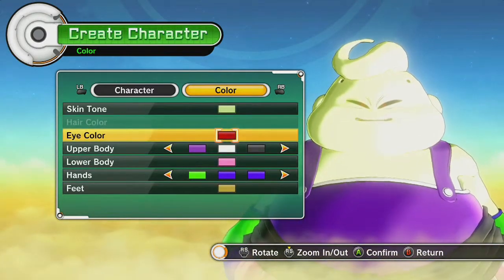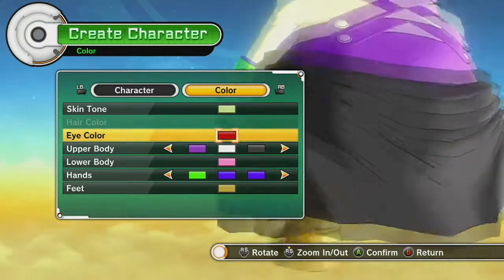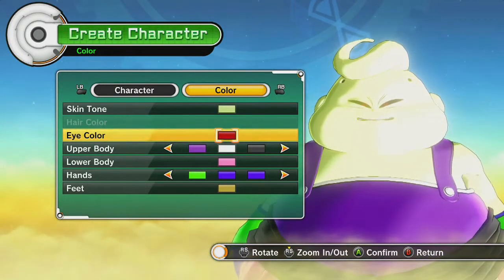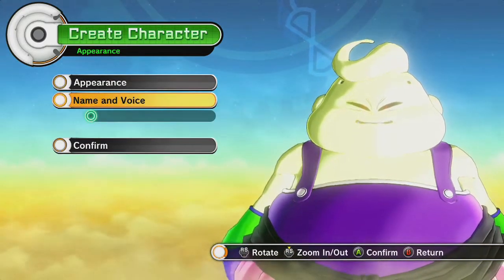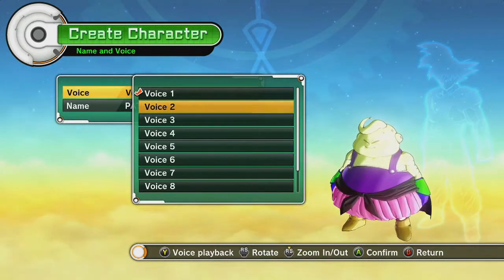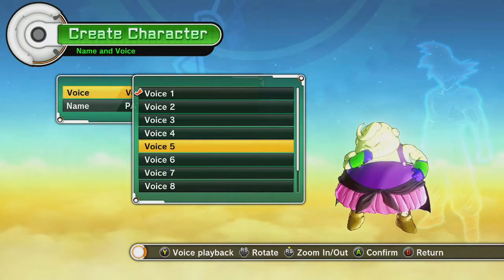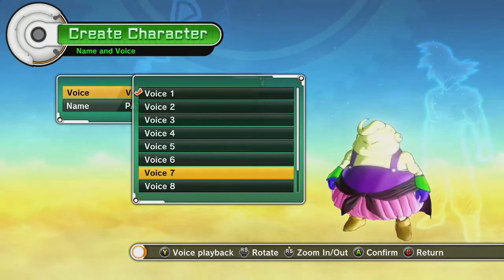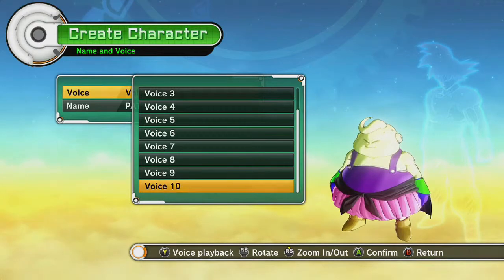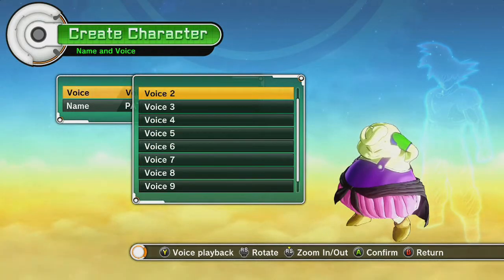Let's zoom in on this thing. Look at that creepy smile — it's so weird. Let's check out the voice options. These voices aren't that great. We'll go with that one.